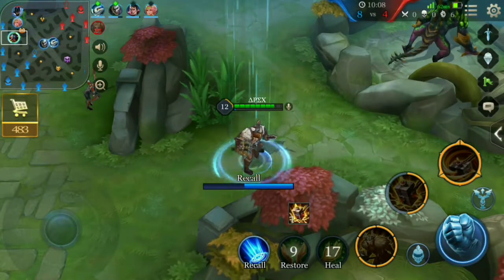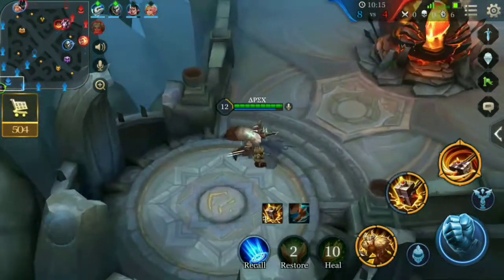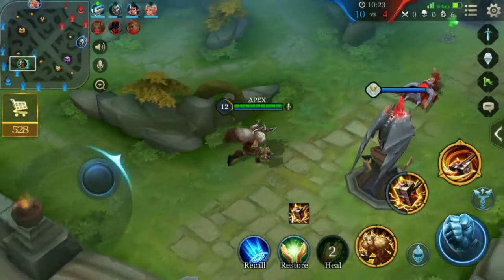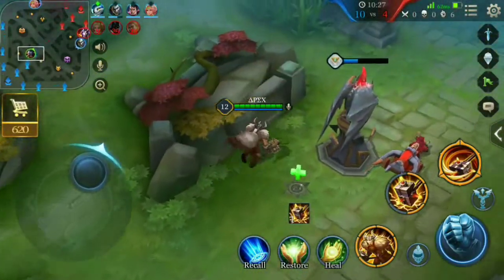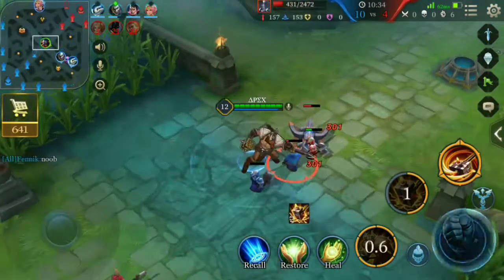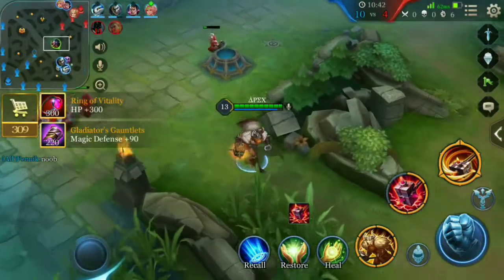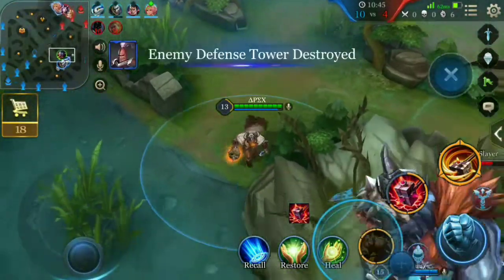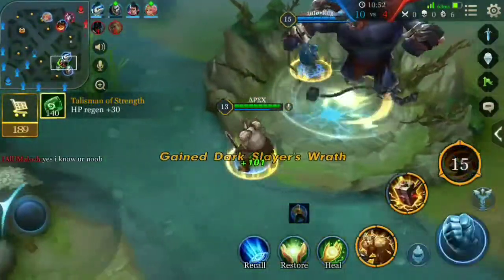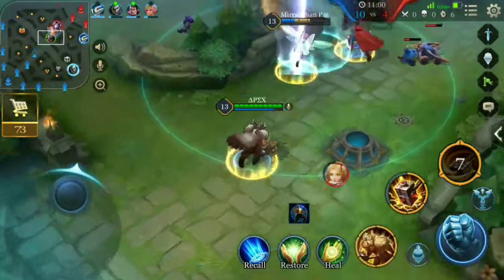Getting back to base to refill mana — always go back to base if you are too low on mana or health. Here I am clearing the mid wave. It's the prime time to take the Dark Slain because two enemy teammates are dead and they are just defending. Dark Slain has been taken out easily, now we have the Dark Slain buff.